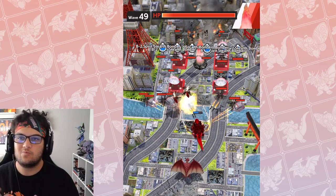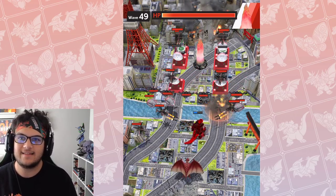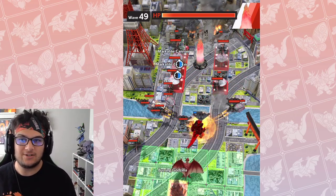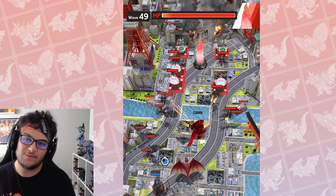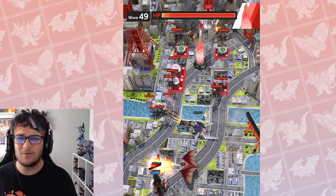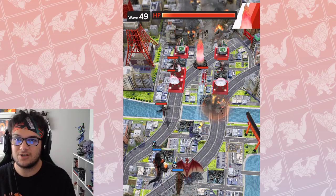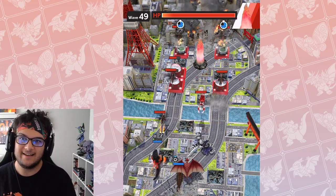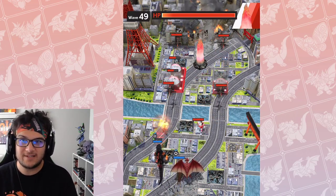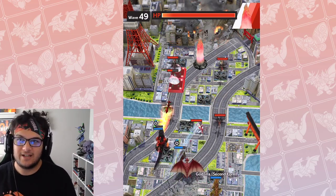Wave 49 has been relatively unchanged for the last few months. I think the only substantial change made to Waves 49, 50, and 51 in the last four months is that Ultraman appears on Wave 49 now instead of Jet Jaguar. Jet Jaguar's singular point was appearing there, but ever since Ultraman was added, Ultraman now appears there. So that's the only major change.